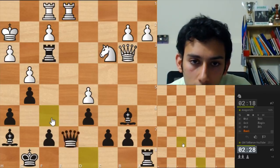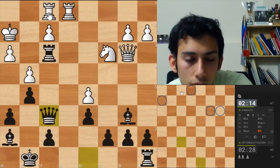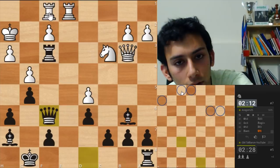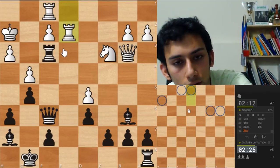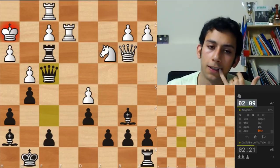He went Re1. Qf6. His pieces are here. Rook is probably still on f1. Rook e2. Do I have Qf4 check? I think I do. Oh my god, so difficult.